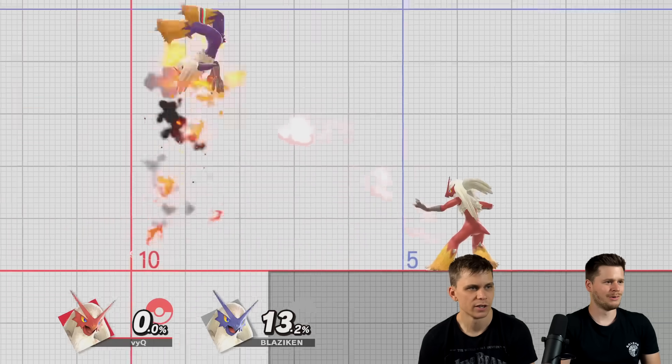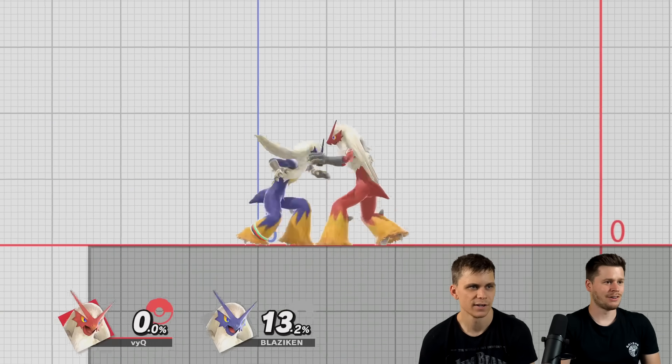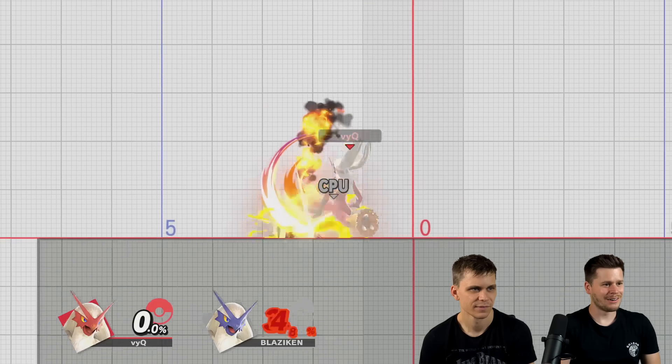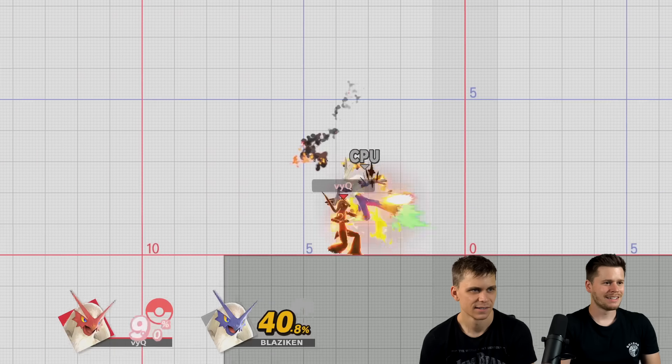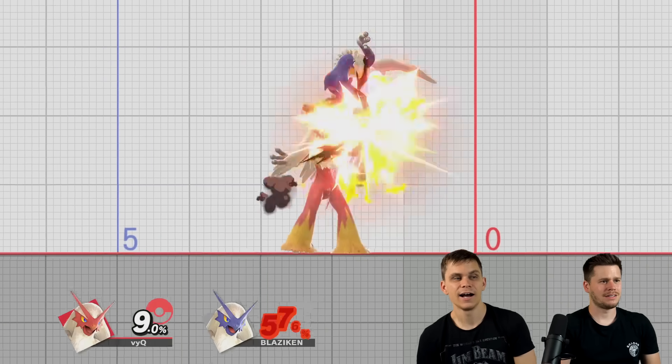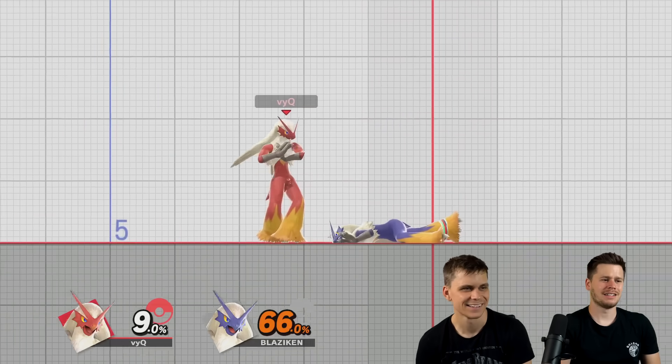Back throw — double hit, double hit. It's good for doubles because it takes so long. Up throw — it's like Kazuya without the laser. Without the laser. Okay, let's check out the aerials.